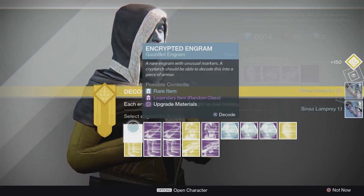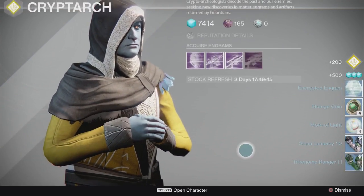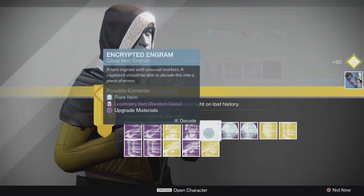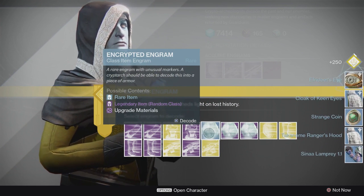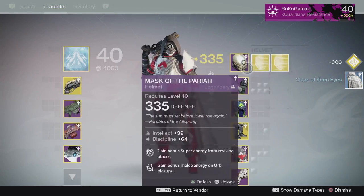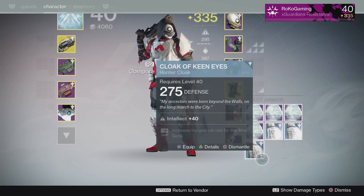Let's just get through these. Rank up - and we got a blue. It's always nice getting a blue package. Strange coins - those are nice, especially because Xur's here right now. I could buy some more heavy engrams and some heavy synths. Alright, so that is it - yep, that is it for all of the blue engrams. Now everything that's left for us to open are legendaries and exotics.